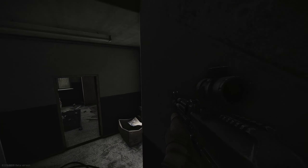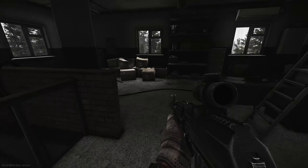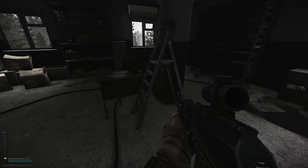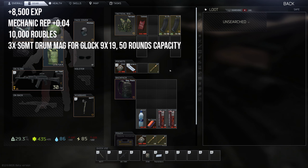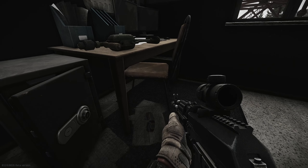Once you've discovered those radar dishes and successfully extracted from the raid, here are your rewards: you'll get 8,500 XP, your reputation with Mechanic will go up by 0.04, you'll receive 10,000 rubles, and you'll receive three drum magazines for the Glock with 50-round capacity.